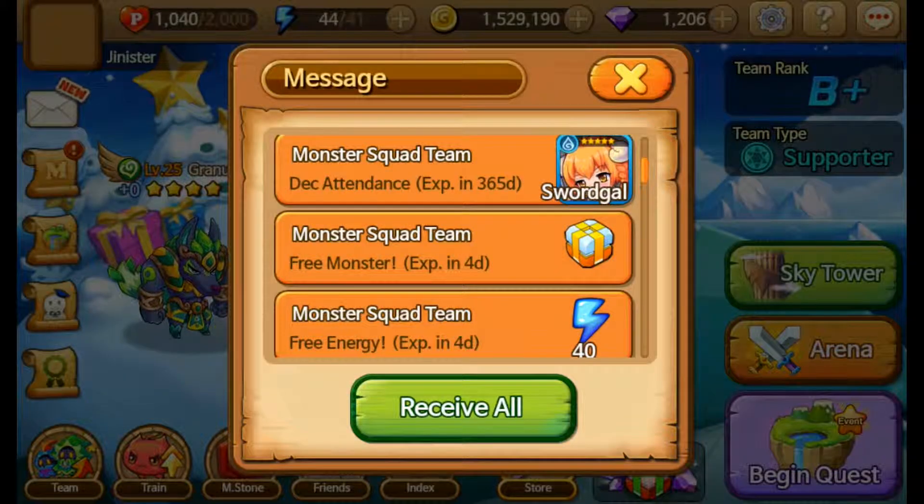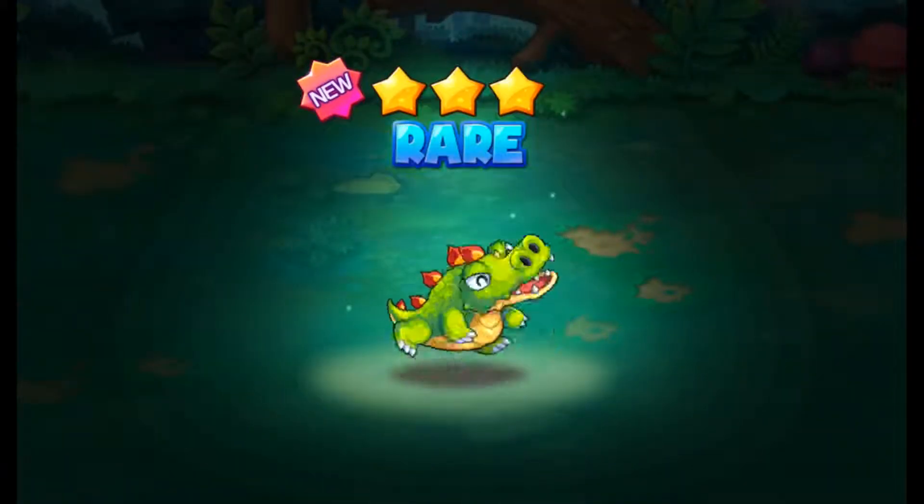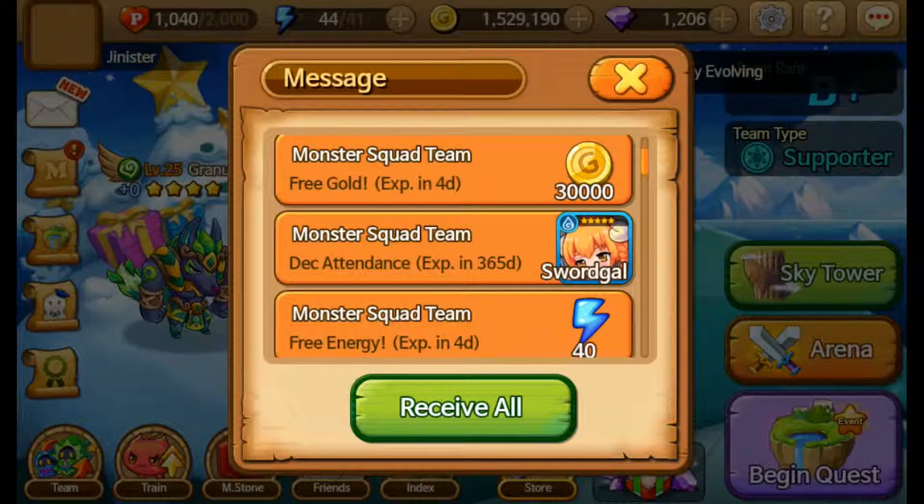Wow, one star! Well, I normally get these from the store — if you go to cubes and then go to blue cube, you can spend 200 friendship hearts on these, and they're just good for boosting.